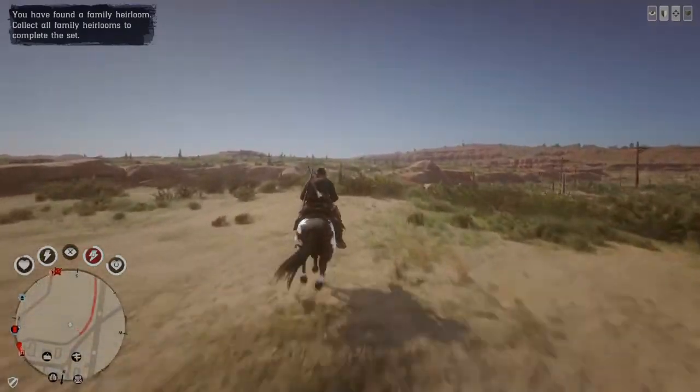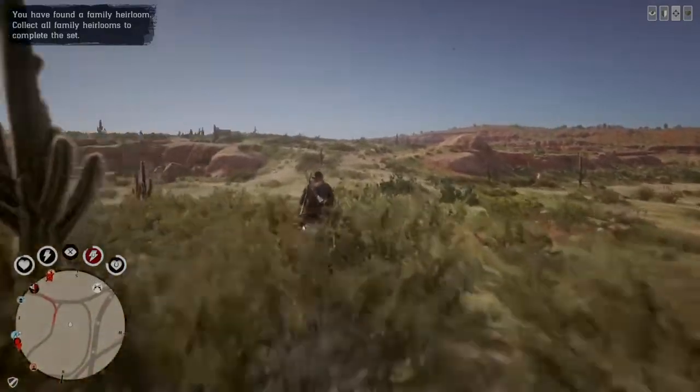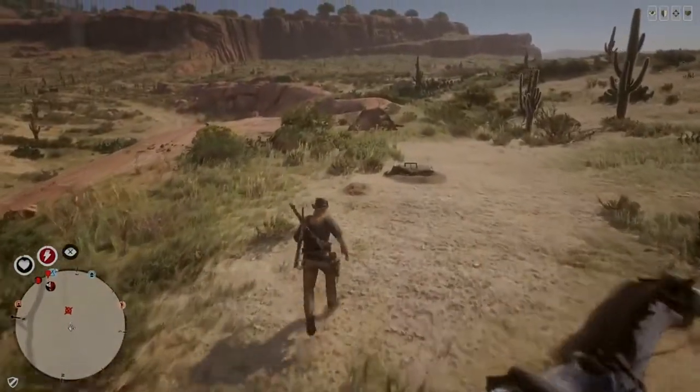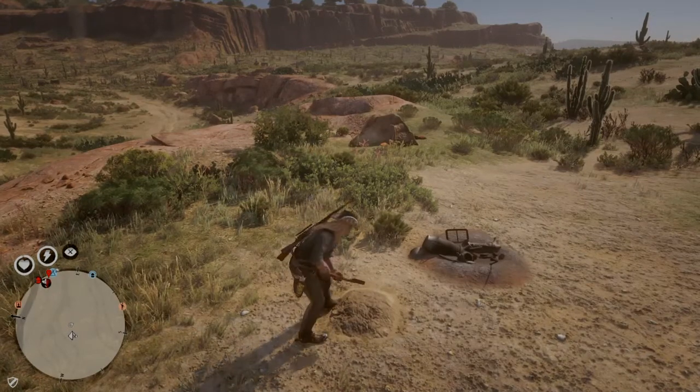Haul ass over here, right at the top of this ridge — it's right at the border of the glitch. This is a really pretty good money method. Jump off that horse. See that campfire? There's a mound; you gotta have a shovel. Dig that up.